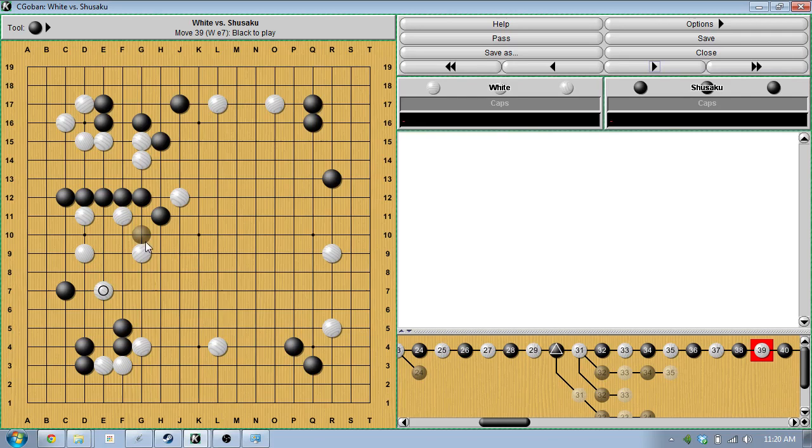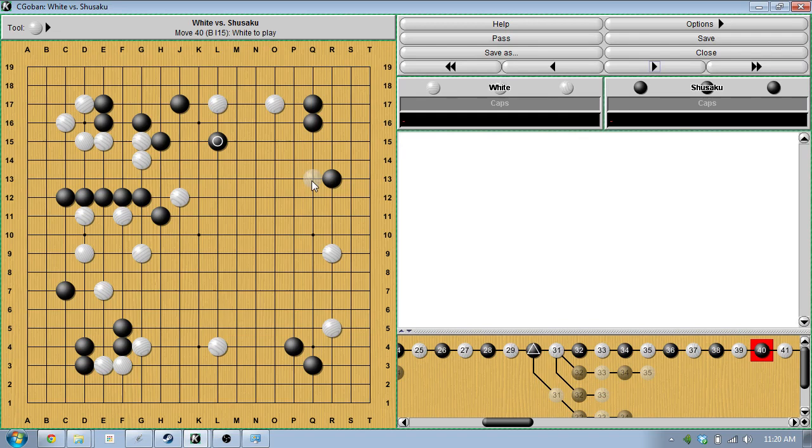Black comes out. White continues to make shape. These stones are still weak but we've got a little bit of shape and still a way to escape to the outside — this is going all right for white so far. Black jumps out here because black doesn't want to get sealed in with this group on the top. You generally want to keep a connection to the center with your groups if you can.